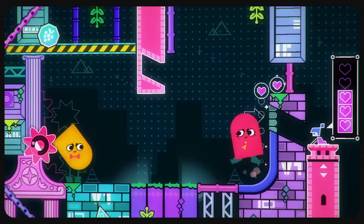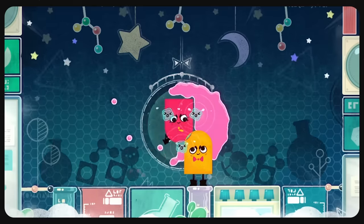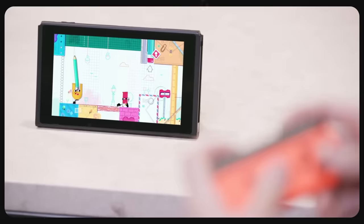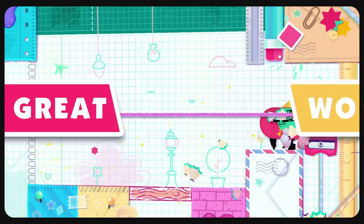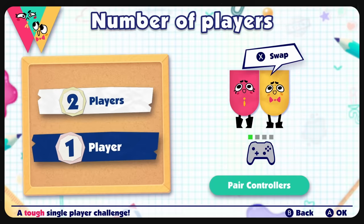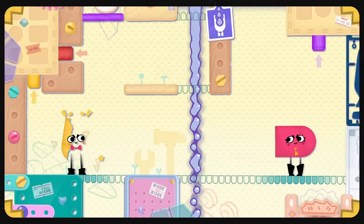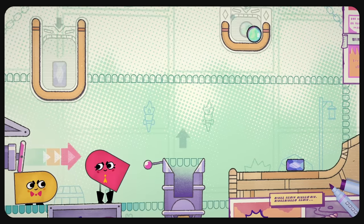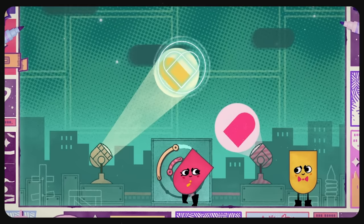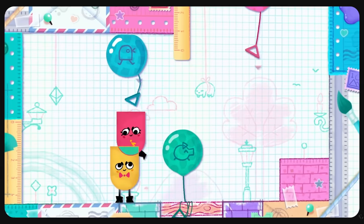Now, this might seem obvious, but any bit of familiarity we had with the game prior is just about worthless — this time is a whole different beast to deal with. First up is how we choose to control the thing. While multiplayer co-op would have been the premium option, I didn't have anyone on hand to help, so we're stuck to single player for this run. Which means we lose simultaneous play and instead bank on quick switches and plenty of luck. Take a look at Balloon Burster, one of the first few levels with a clear-cut success plan.